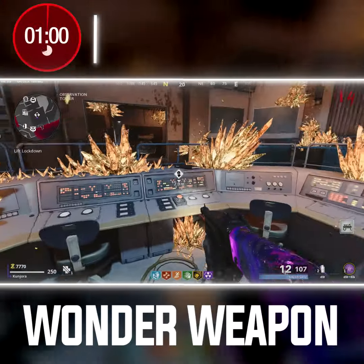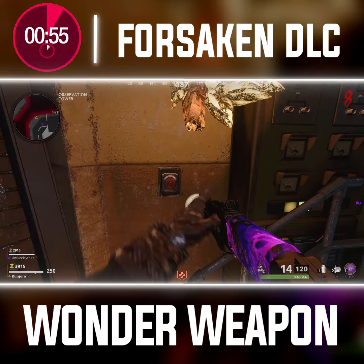To build the Wonder Weapon in Forsaken, you'll first need to turn on the Pack-a-Punch and interact with the button in the same room that starts the first cutscene, and then head to Main Street.